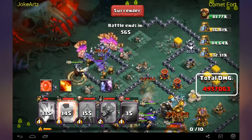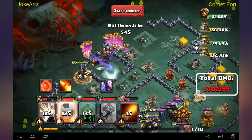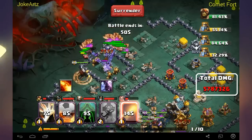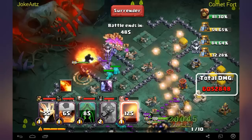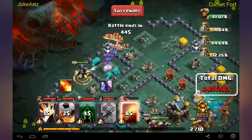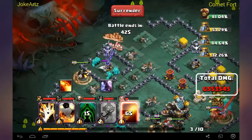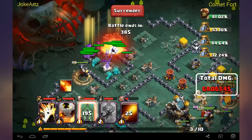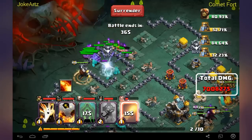If you have the Revenent divine skill, it's also pretty useful because you can revive half of the troops that are already dead. Wait until the rest of the troops are dead, then activate it to make them stronger again — and I'm doing a lot of damage as you can see.